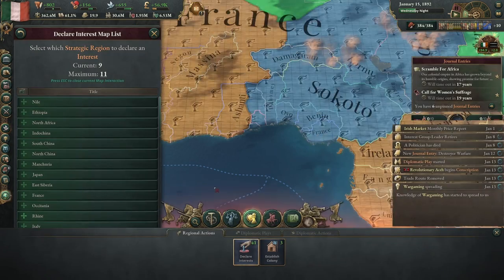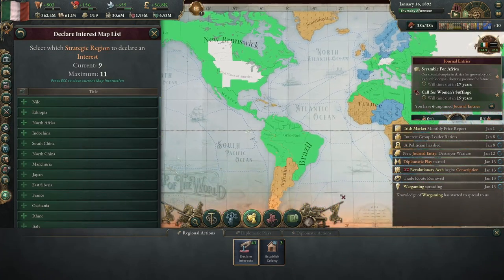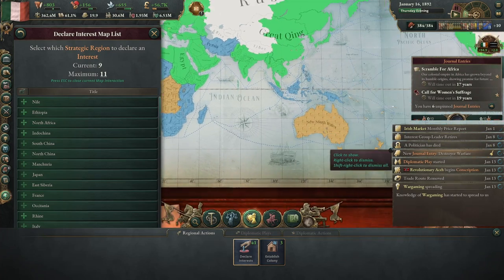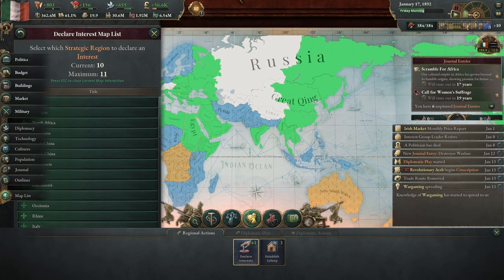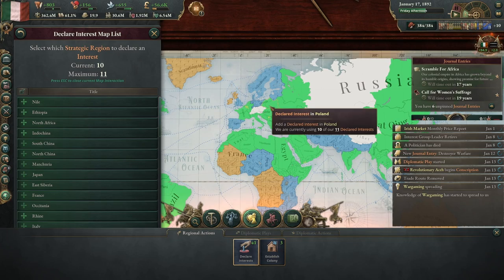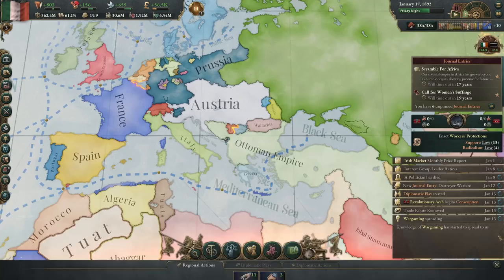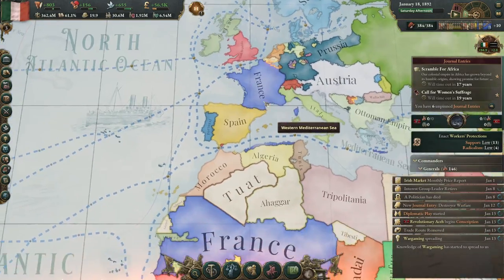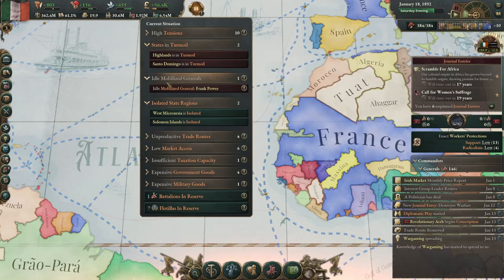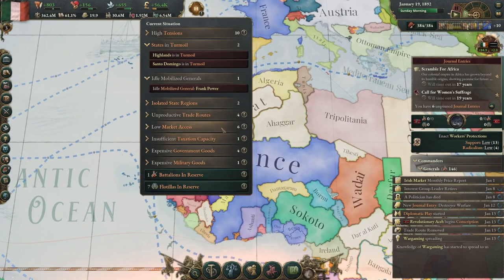We have even more declared interests — did we lose one? Maybe North India would be interesting. And then the Rhine — I think maybe a limited intervention in the Benelux countries could be beneficial for us: more room to expand and probably some higher population areas.